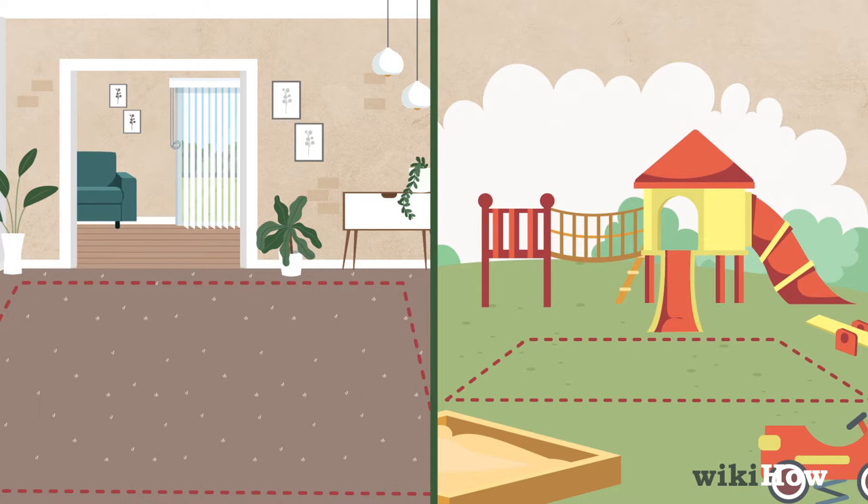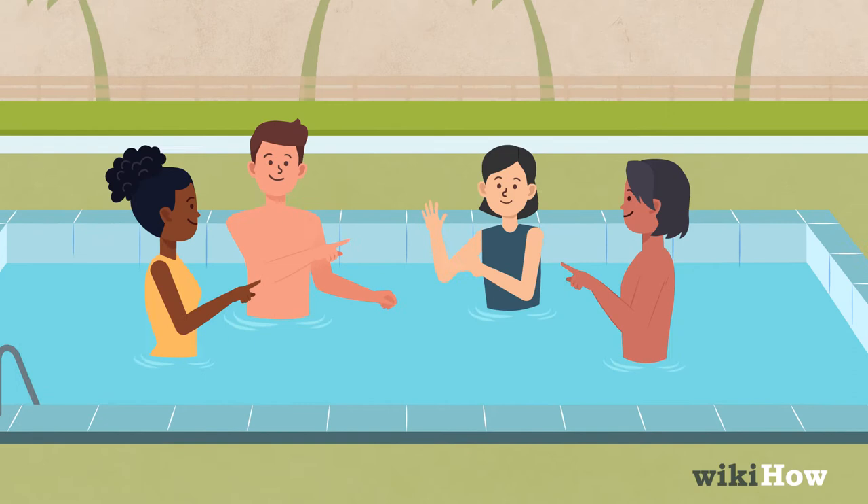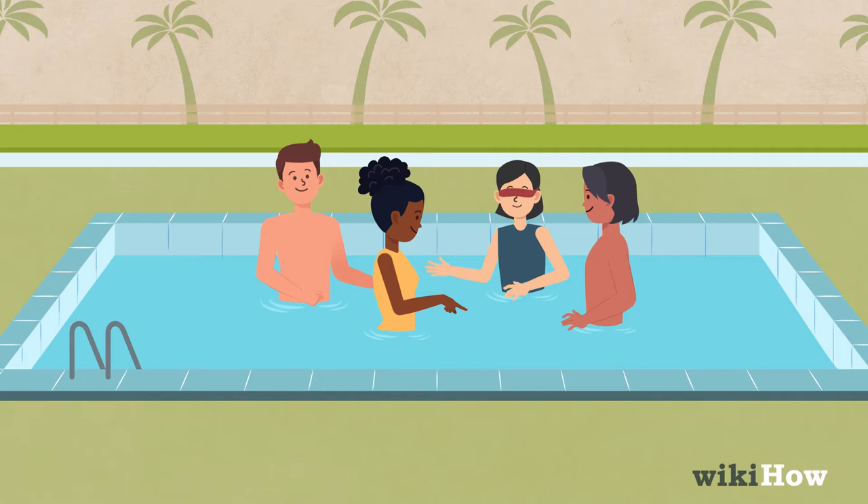Then, choose a player to be "it" and blindfold them. Players have a few seconds to choose where they start the game, and play begins.